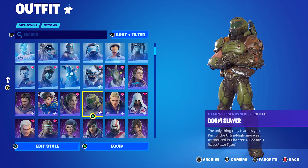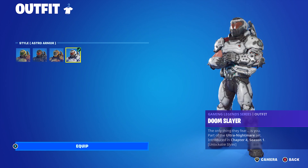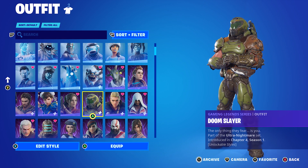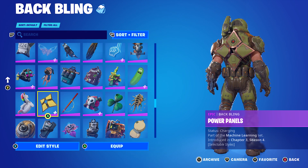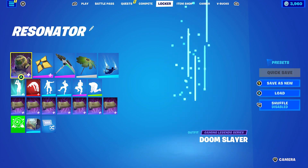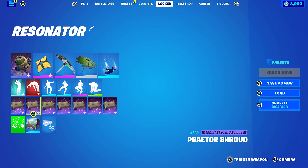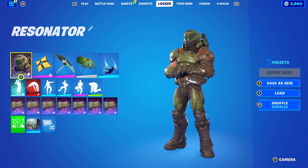The next combo uses Doom Slayer from Chapter Four Season One's battle pass. I'm sticking with the standard Doom Slayer style, though you could go with Astro Armor or Ember Armor since there's a bit of green, black, and white on the pickaxe. The back bling is Power Panels, which is Errant's back bling from the wrap skins, using the Rose Gold metal color. The wrap is Doom Slayer's wrap. I tried to keep as much as I could to a Chapter Four combo - it does work pretty nicely with the Resonator, mainly for the green.